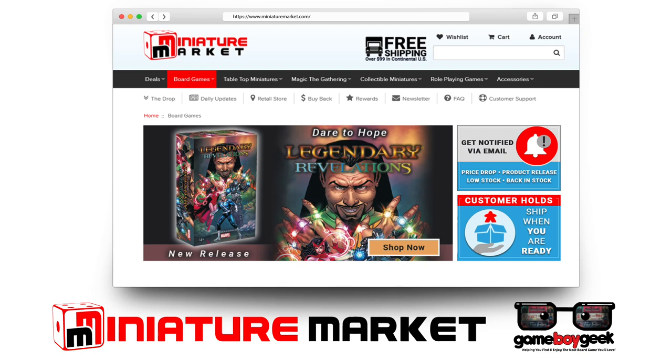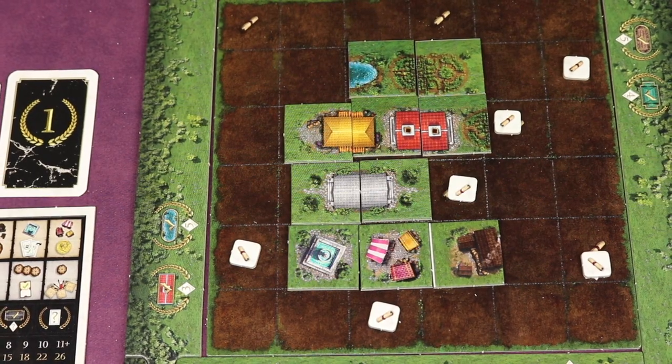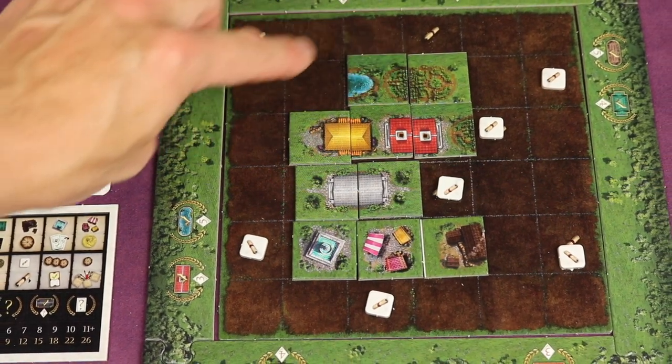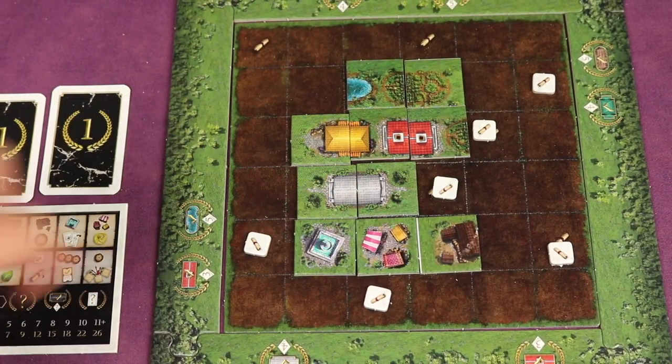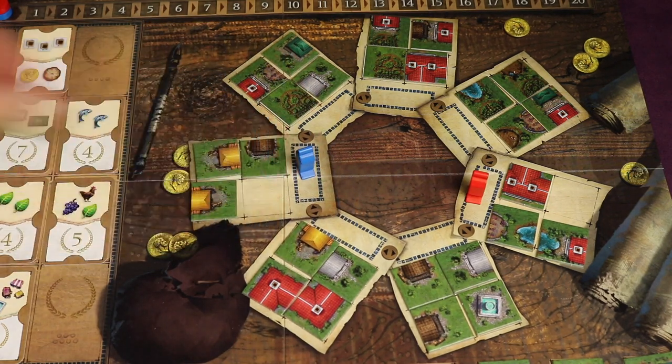Head over to MiniatureMarket.com where they have thousands of board games at discounted prices, like Carpe Diem. Carpe Diem is a tile-laying game where you'll be placing tiles on your own board to create fields for resources or buildings for different abilities. You'll be gathering these tiles by moving to an adjacent slot and taking one of the tiles and placing it immediately.